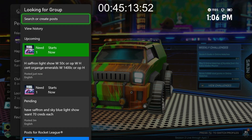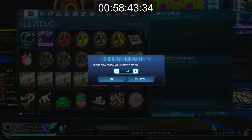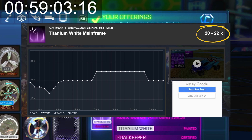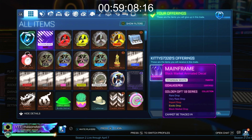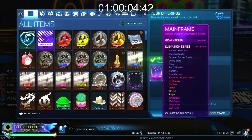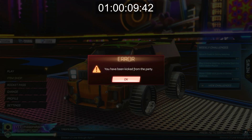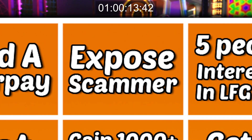That's 15K. I guess we'll take that for Mainframe. Now watch — this is 5,000 credits underpay for what Mainframe is actually worth. So this is a little sketchy, but we'll see where it takes us. Yeah, there it is. I'm going to count that as exposing a scammer. Exposing a scammer is complete.